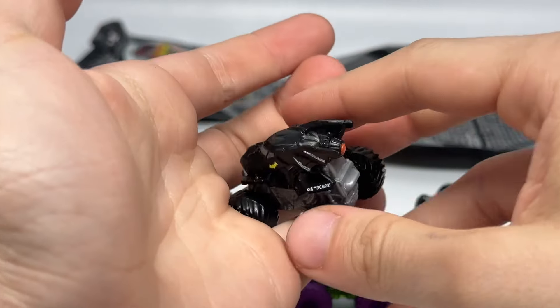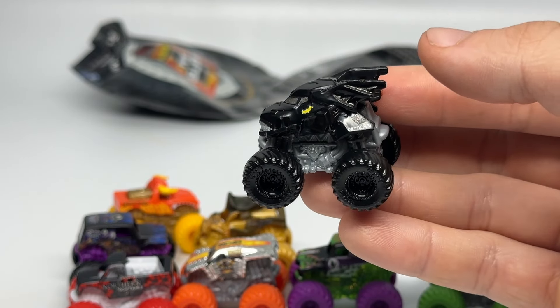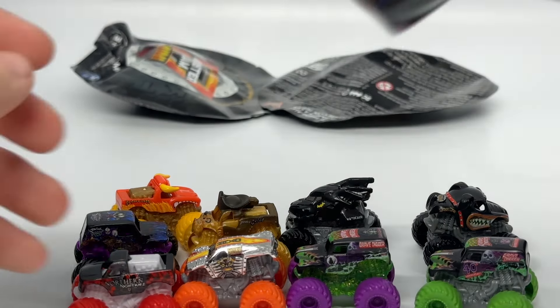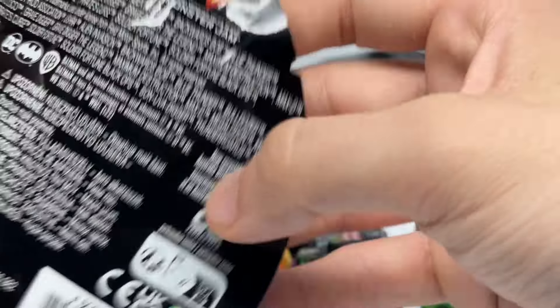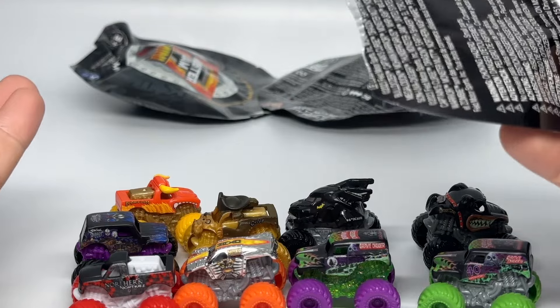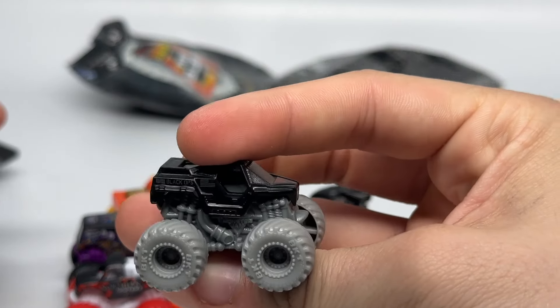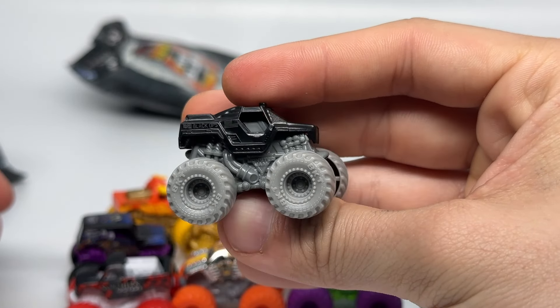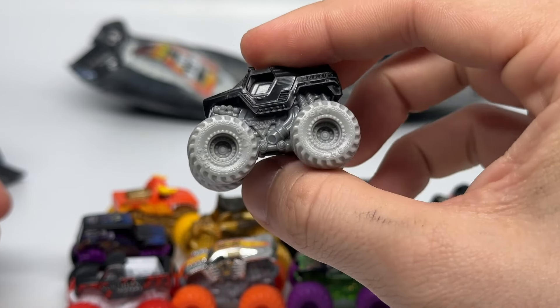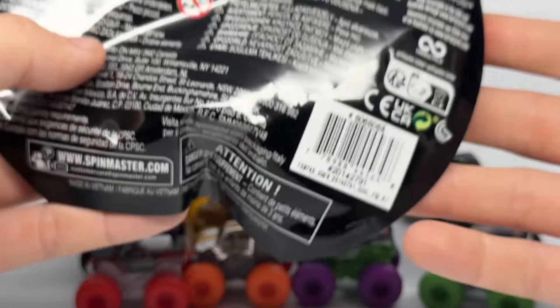Number 779 is The Batman — a very common release in minis — with a silver roll cage and black tires. Number 788 is Soldier Fortune Black Ops, another common truck with silver chassis and silver tires. So that's pretty cool — two more left.